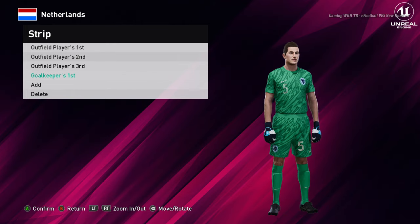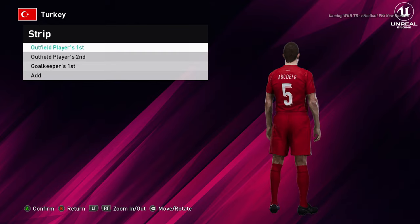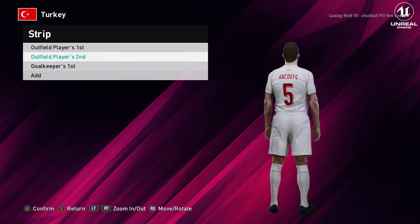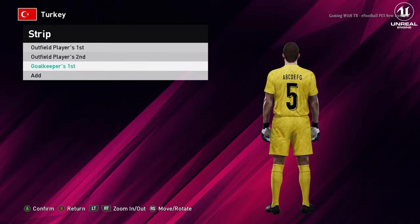Let's go for the next team. Here is Turkey — this is the home jersey of Turkey. Here is the away version, and here is the goalkeeper version.